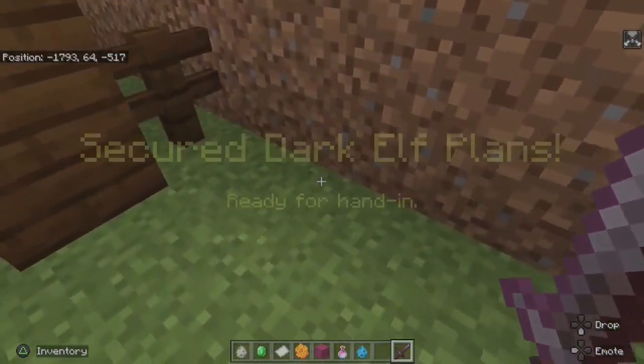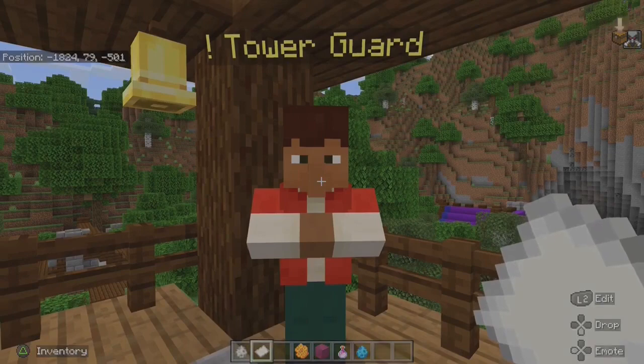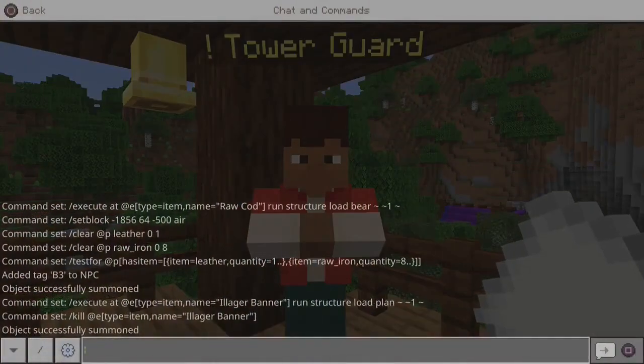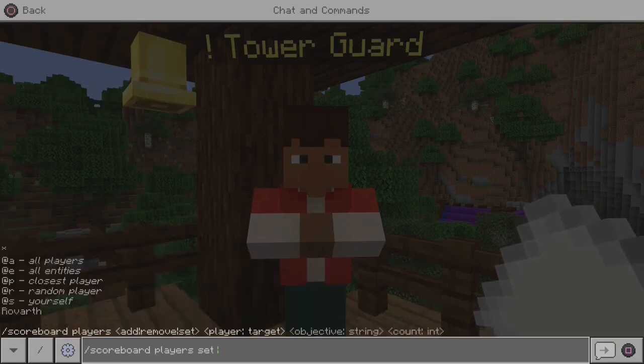We can hand in the plans and change our scoreboard manually to make it appear as though we've killed the pillagers. In the chat bar use: scoreboard players set @player kill 6.